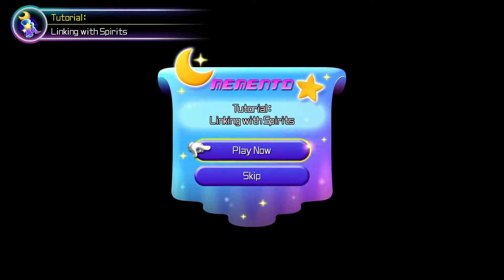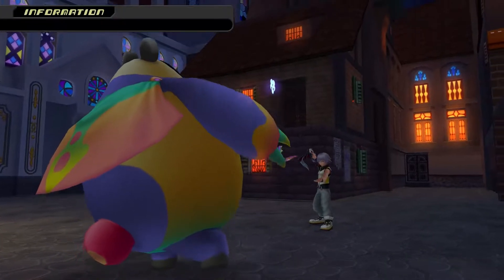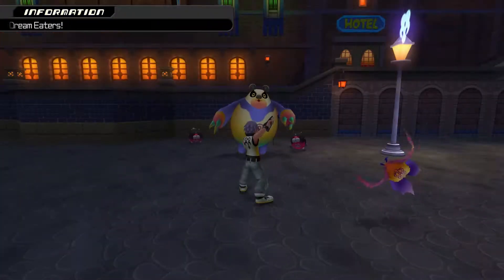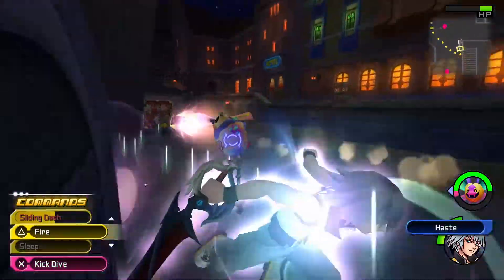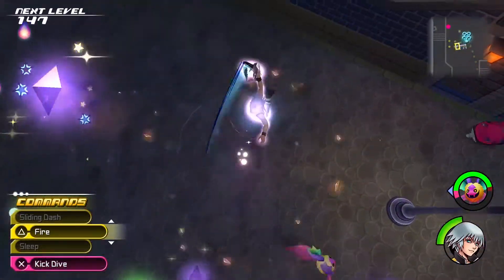A dream eater runs over to be friendly — linking tutorial pops up, but I skip it. Don't want to sit through the tutorial. Back to fighting — some nightmare shows up, sliding dash, clearing it out.